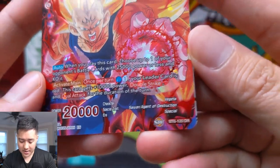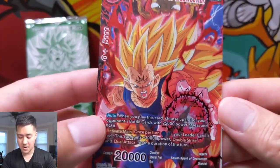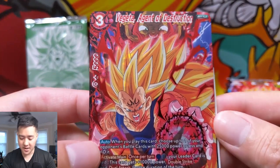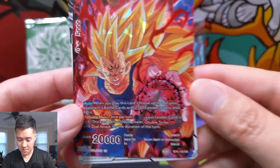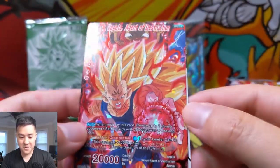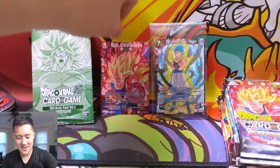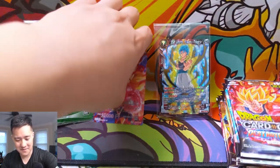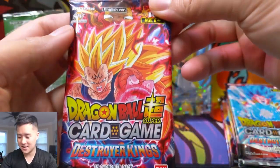Oh wow, we got a DR — a Destruction Rare! I thought it was only in the promo cards, but wow — Vegeta Agent of Destruction, that looks amazing. It looks like he's Super Saiyan 3. When did Vegeta go Super Saiyan 3? Maybe I need to catch up on the lore. Oh wait, he's also the cover pack card!